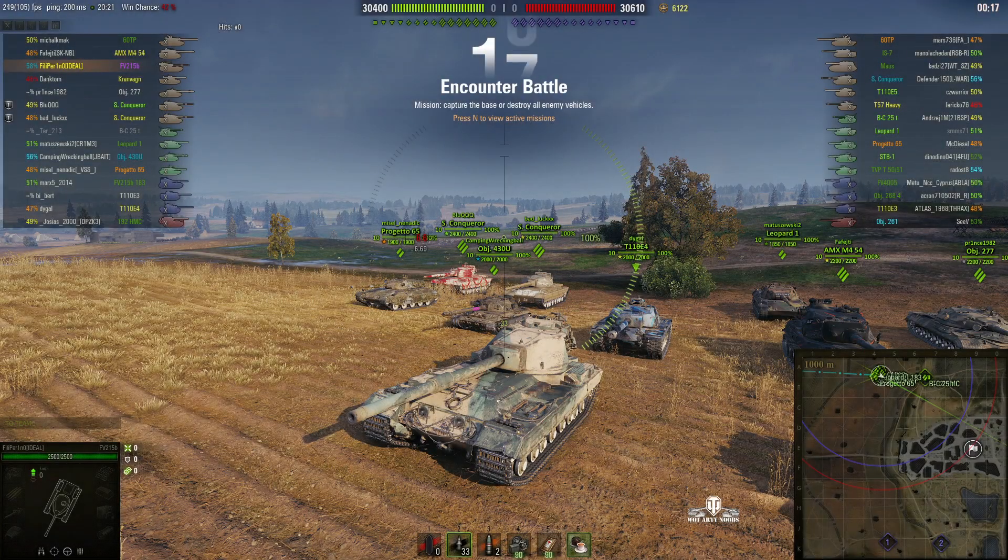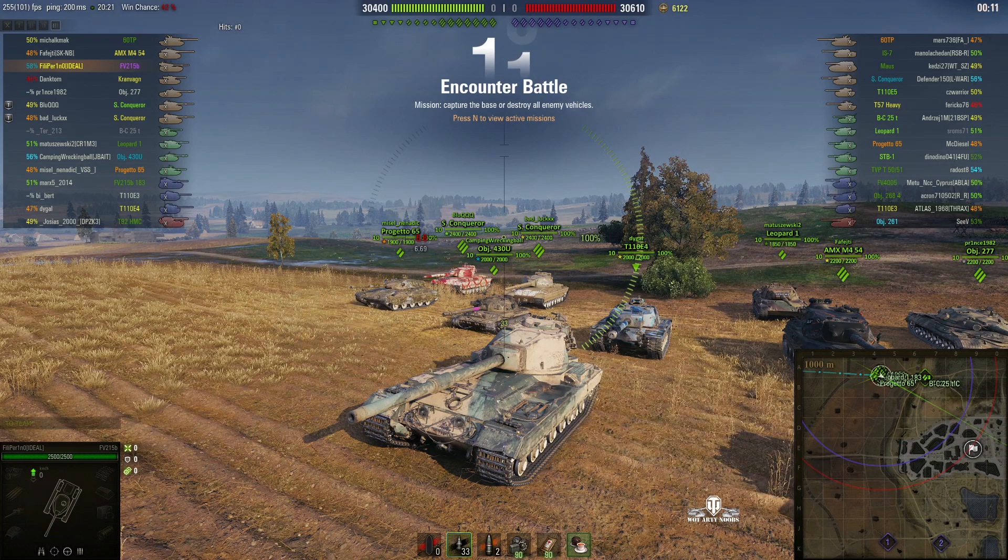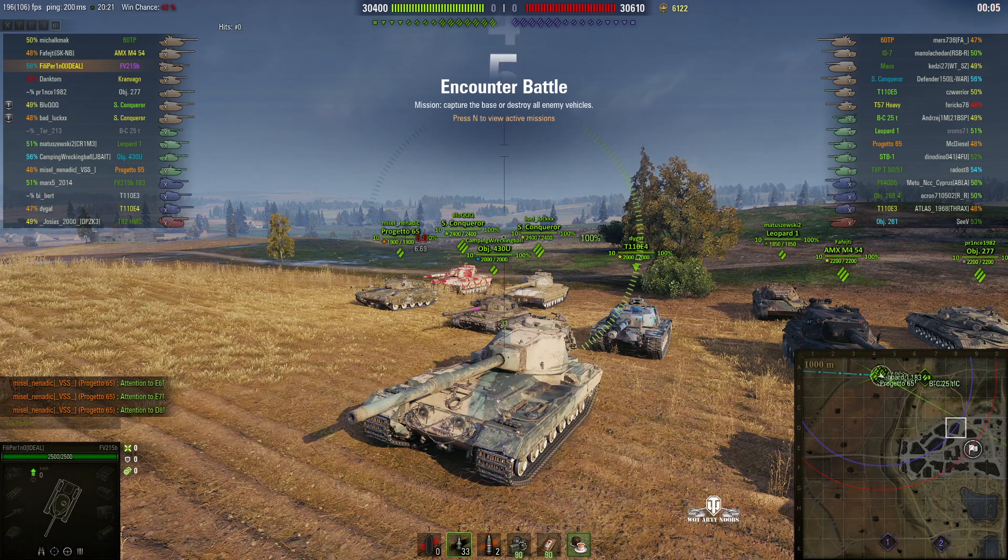Welcome back to WhatRTNibs for General Disturbance. This is an FV215B, a tier 10 British reward heavy tank, not the Death Star. It's located on the north spawn of Sacred Line Encounter and it's under the command of Filipparino.